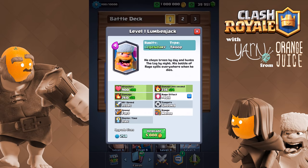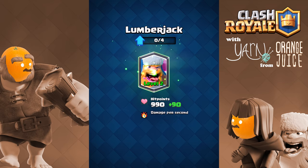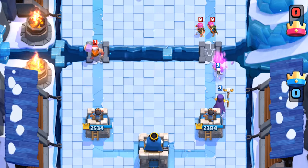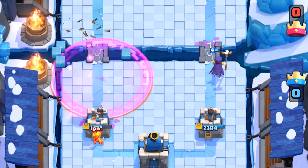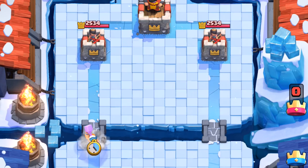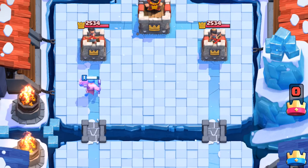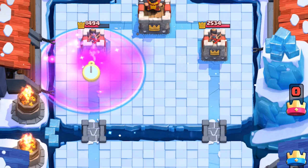When you level up the Lumberjack, only his health and damage increase — rage stats remain the same at all levels. The Lumberjack is pretty fragile at 900 health; he has to make it closer to the arena tower or else the rage won't reach the melee troops. A rage spell costs 3 elixir and the Lumberjack costs 4 elixir, so it's only 1 extra elixir to deploy a physical unit that can cast a rage spell.